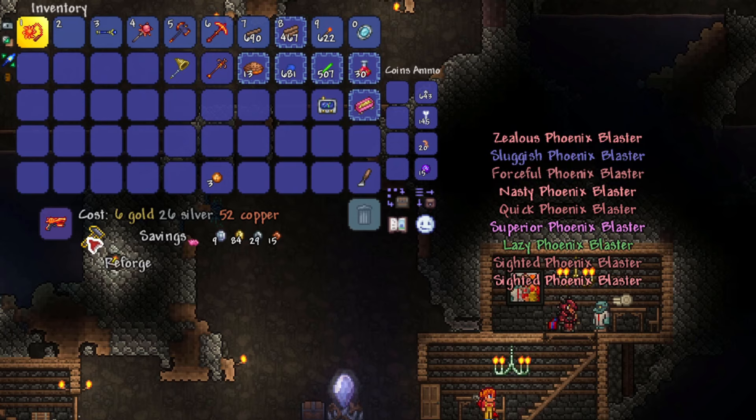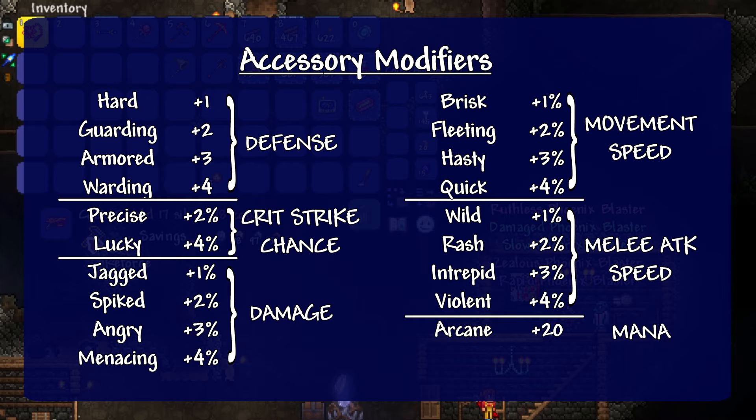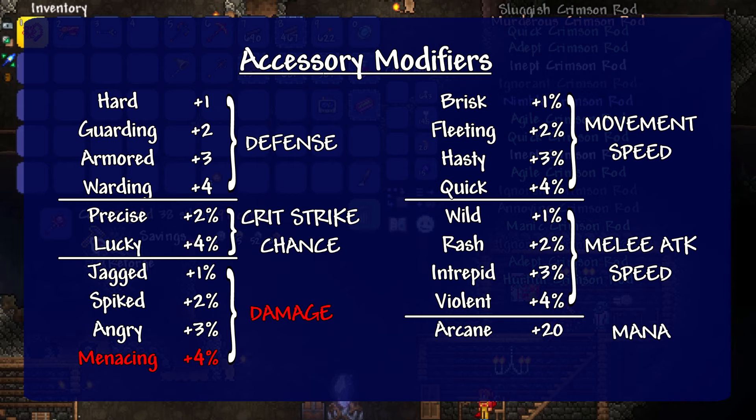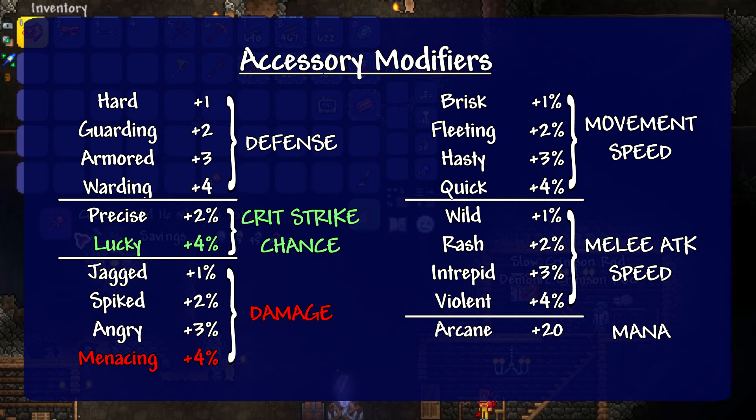For a fee, the goblin tinkerer will assign a new mod to an item which is completely random, and each possible mod has the same chance to get rolled as any other. In other words, you have just as good a chance at getting legendary on a sword as you do to get terrible or tiny. The cost for each reforge is a function of the item's base value adjusted by the quality of the mod being replaced, so changing good mods is more expensive, but replacing bad mods costs less. Note that the discount card, a hard mode accessory dropped by pirates in the pirate invasion, will reduce the goblin's fees. Accessory mods are always good, and can improve your character's defense, critical strike chance, damage, movement speed, melee attack speed, or maximum mana.